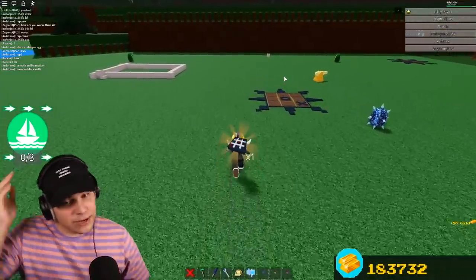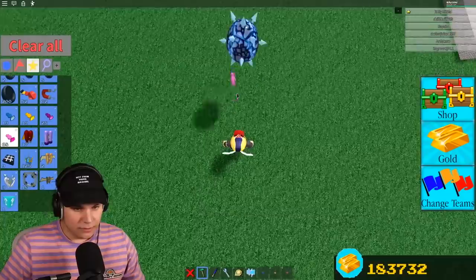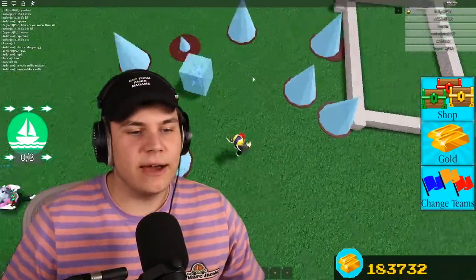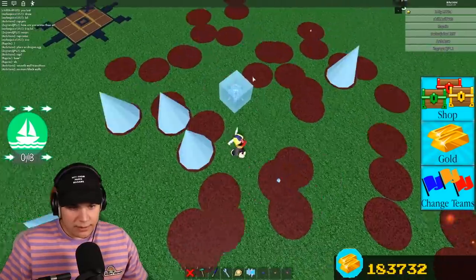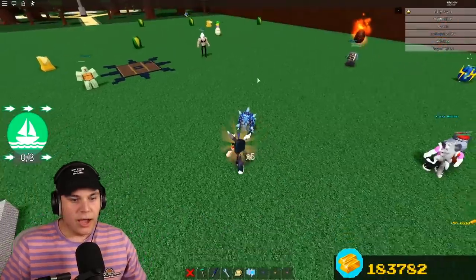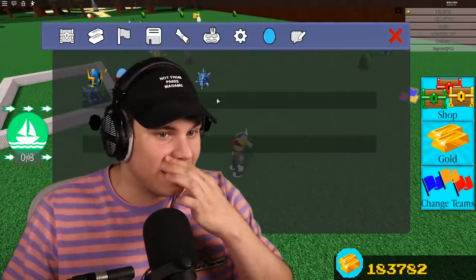We get a free TNT block and a free tic-tac-toe board — very cool! Next up is the spike egg. If you're having trouble, you can build yourself a pillar to stand on. A couple more waves and then we should be good. There's more and more! We got it! We get 50 gold and five levers — we've now claimed that egg.